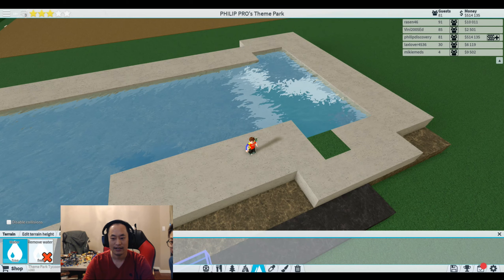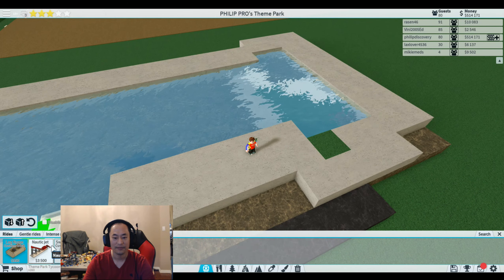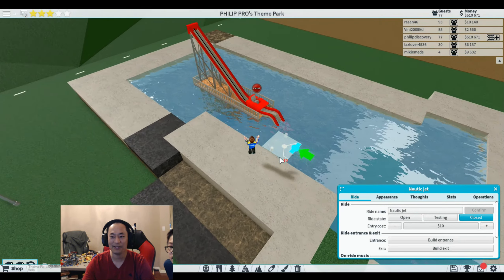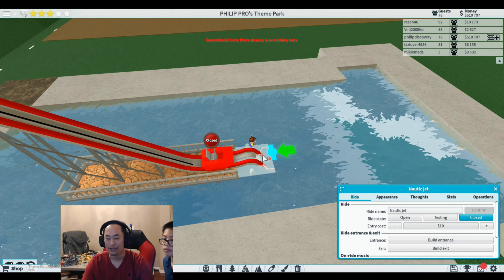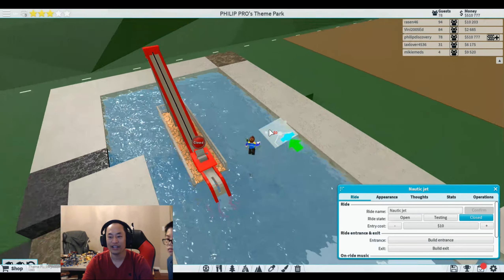Now we can add the ride in here — the water ride. Yes, I have the water ride open. Now we have to build an entrance or something. Where's the entrance? Oh, we need an entrance.